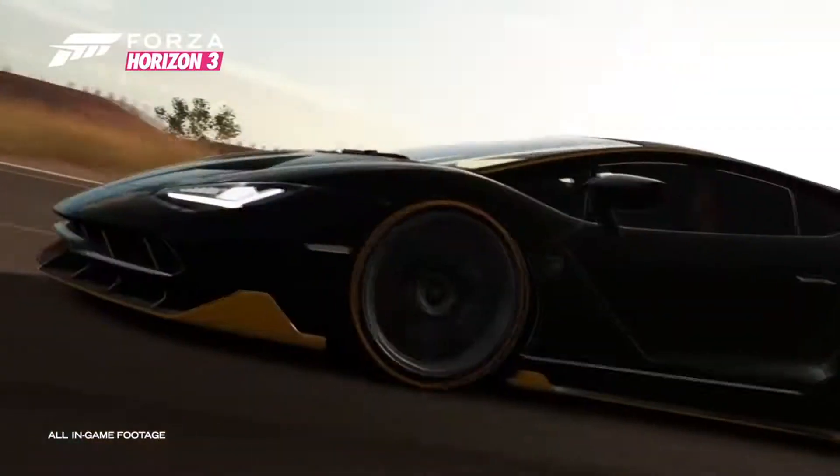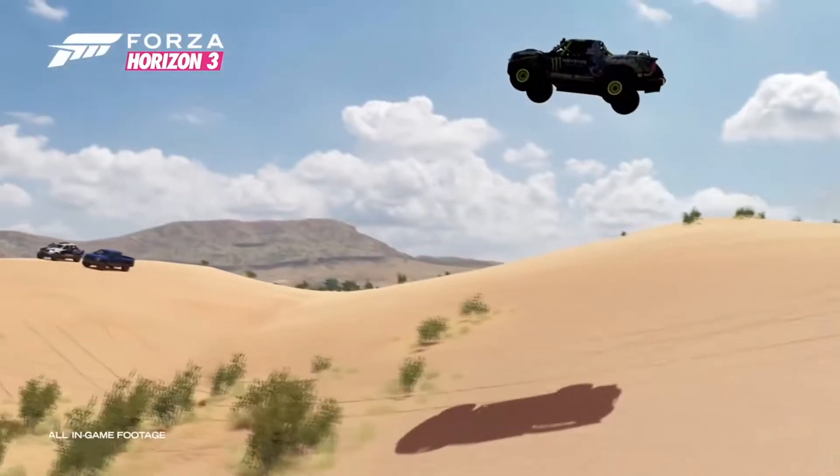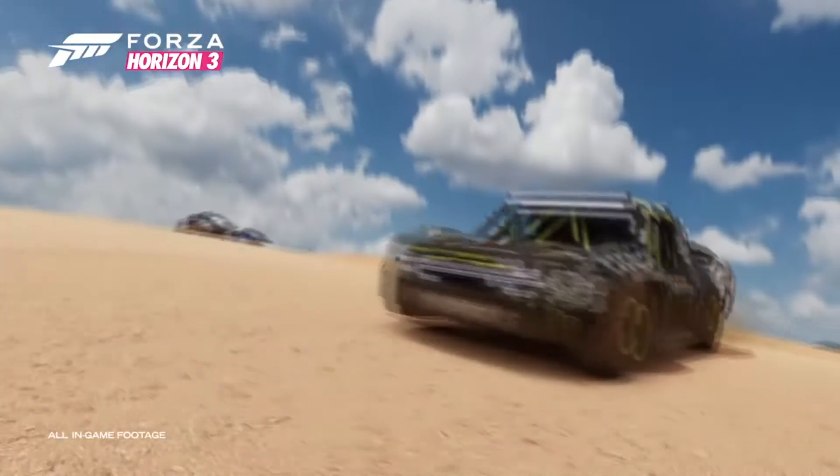Mudguards or flaps — some cars can look surprisingly good with them — smoked head or tail lights, light bars for trucks or whatever you want to put them on, fender flares and paintable trim.